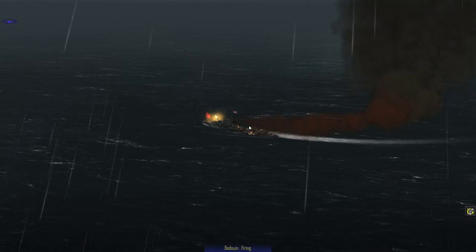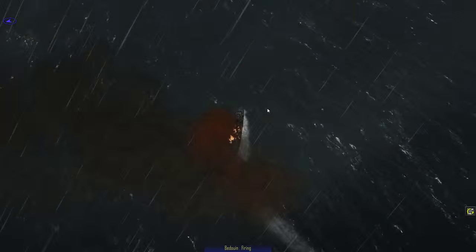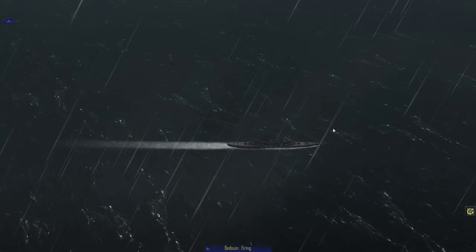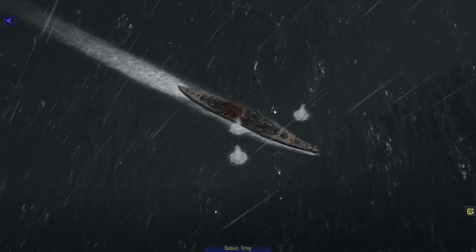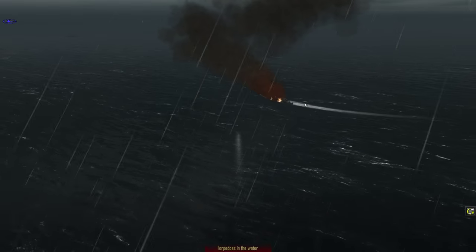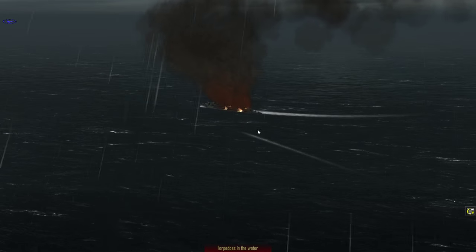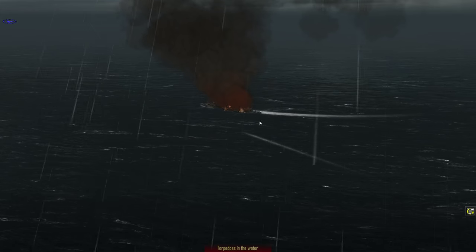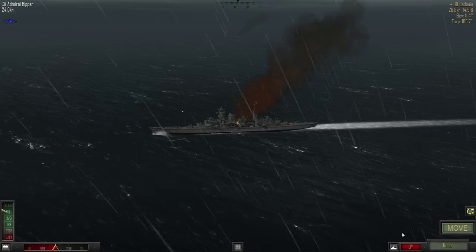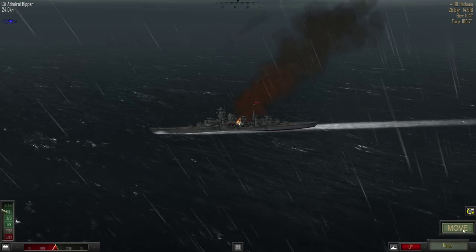They're turning hard to avoid us. They are actually firing — incredible accuracy. They even started a fire. They're actually turning to avoid us. This is perfect though: on the next turn we send a torpedo from the other side, hopefully just pinning them in. I think we move just exactly how we are.